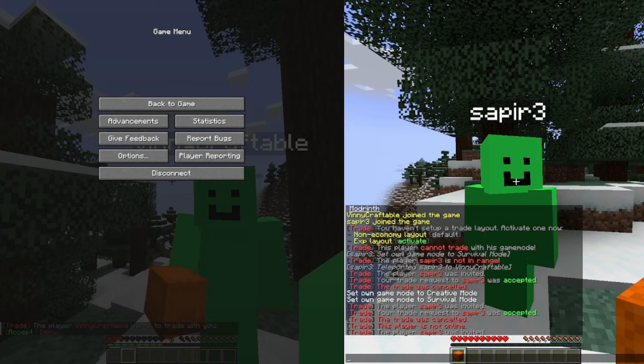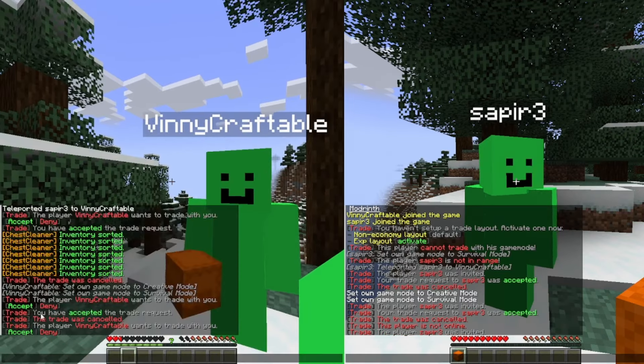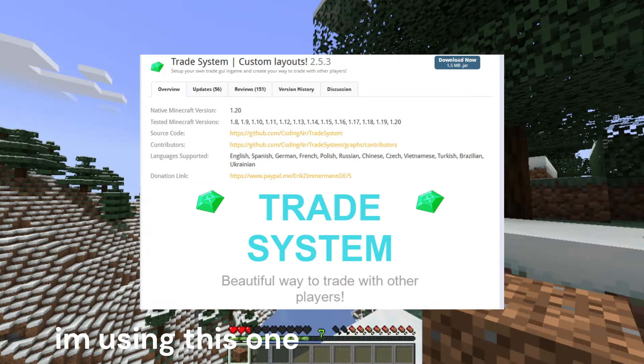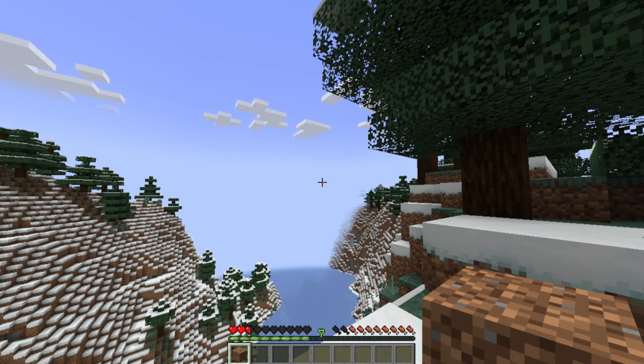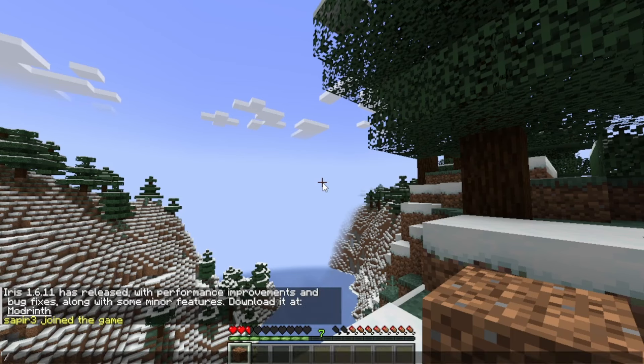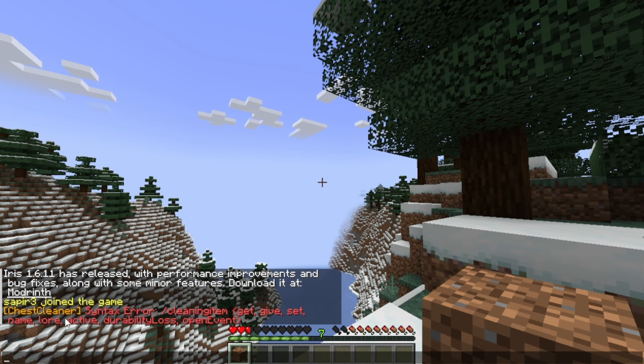Here's a duplication glitch method for Minecraft multiplayer. For this dupe, the server needs an inventory sort plugin and any trade plugin. You know if the server has the sort plugin if you just hold on to an item, the dupe block will work, and you do slash clean item. You click enter and if this shows up, then you can move on.